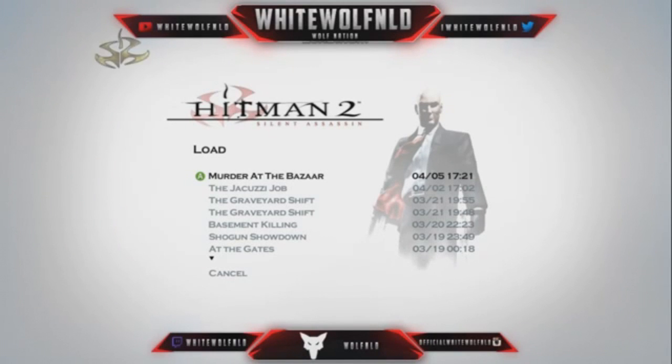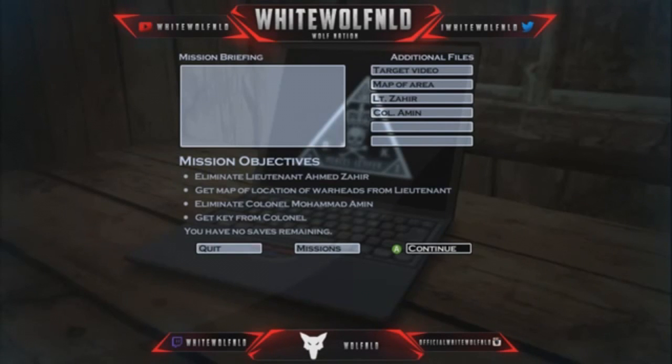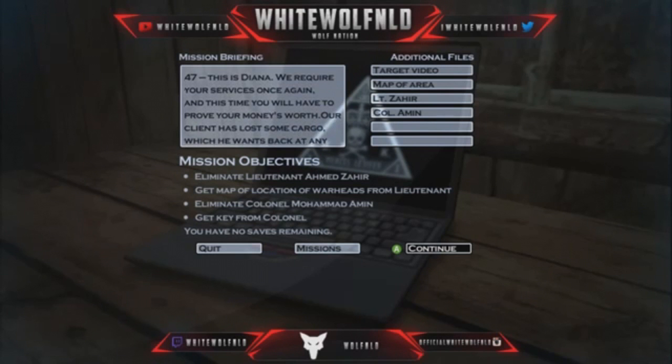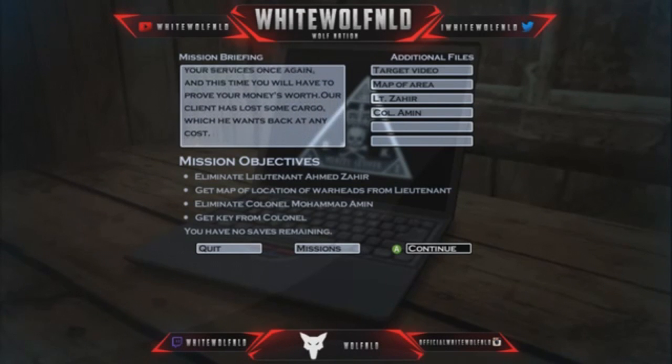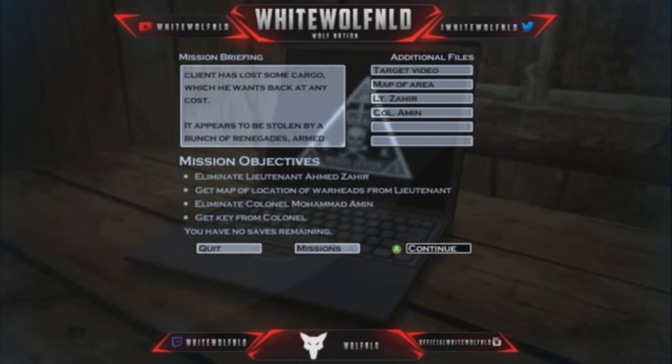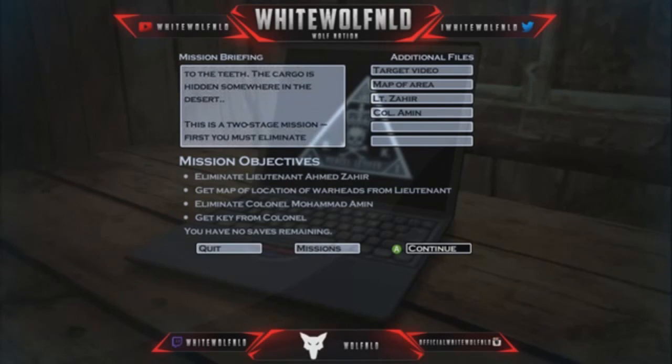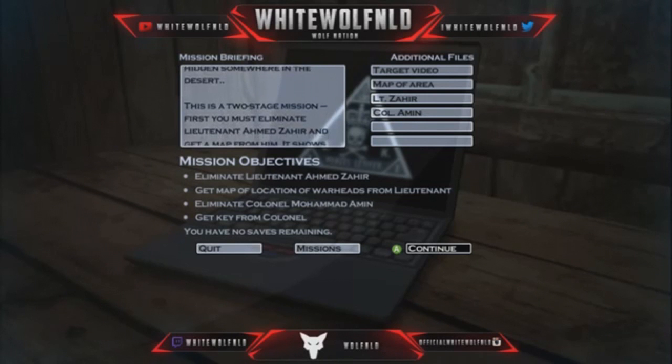Welcome back to my Hitman playthrough. Today we start episode — we require your services once again. You will have to prove your money's worth. Our client has lost some cargo which he wants back at any cost. It appears to be stolen by a bunch of renegades armed to the teeth. The cargo is hidden somewhere in the desert. This is a two-stage mission.